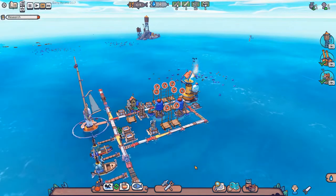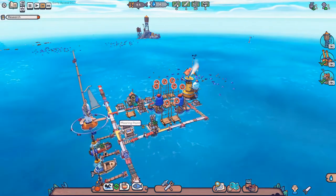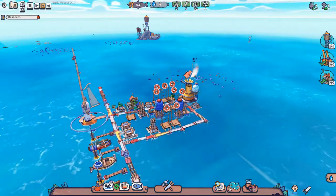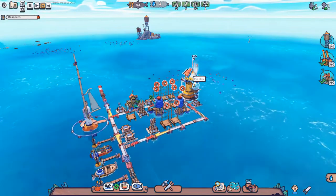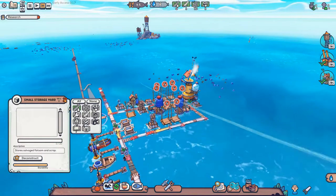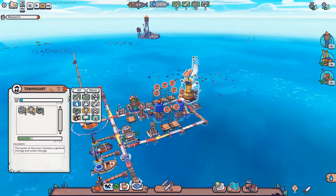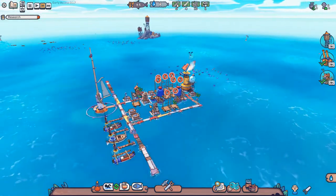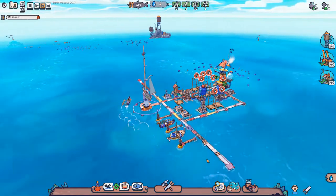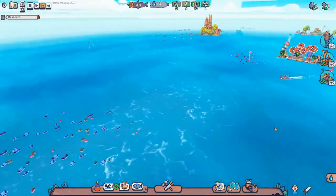Instead of — I talked about it in last episode — instead of when you find something new, making it allowed to be stored everywhere, make it only allowed to be stored in the town part and nowhere else. Then we can make storages for it elsewhere as we see fit. We're off to the water tower.